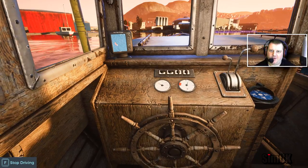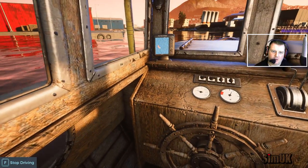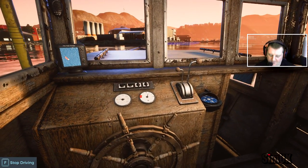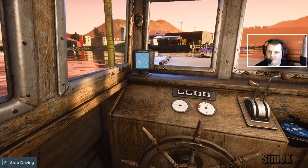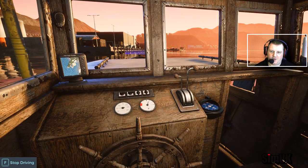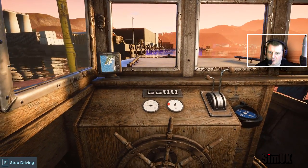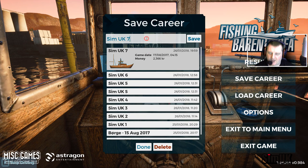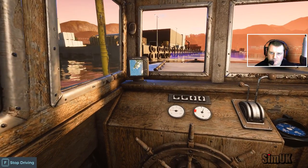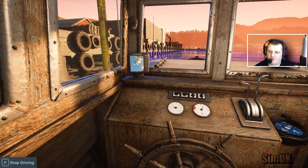That was pretty bumpy out there — possibly even more bumpy than the first time round. It didn't take me too long trying to adhere to the six mile an hour limit in port. Get used to that because when they introduce the speeding fines, that's going to tot up and be expensive really quickly. We have got the traps out and I'm rolling into port. I'm probably going to save here so that if I get stuck in a menu, I can always revert to this point.